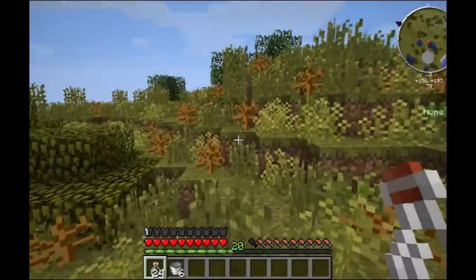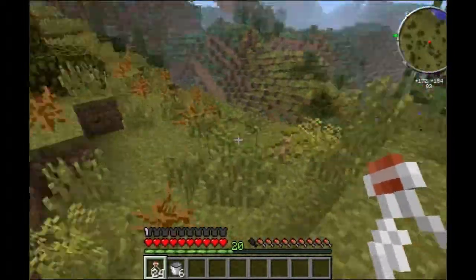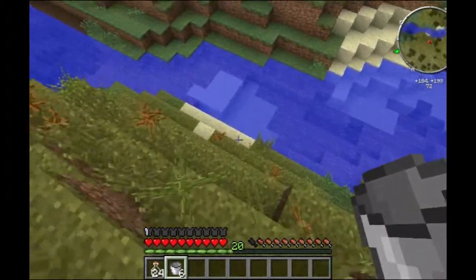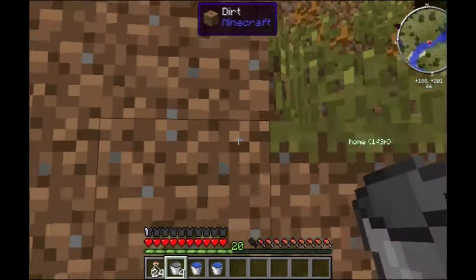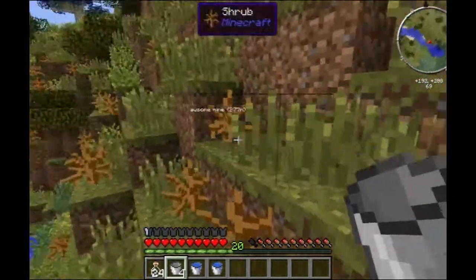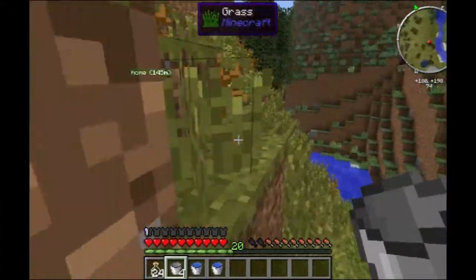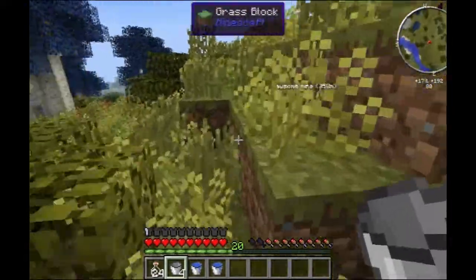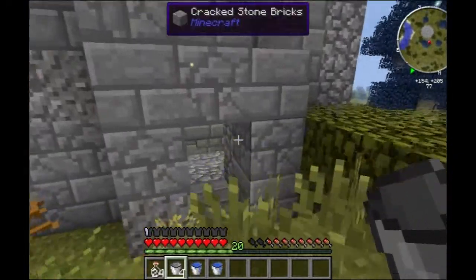I need to make an infinite water source down in there. I am going to add on to where you can smelt more, because we could use it. The back will be our tool forging station and I'll move all our tool forging stuff over there. Okay, that'd be great. I think these things out very well.